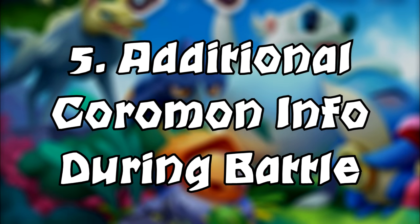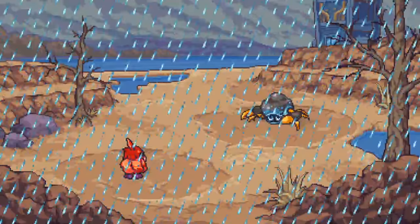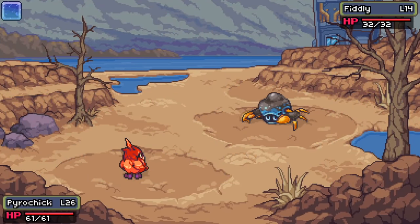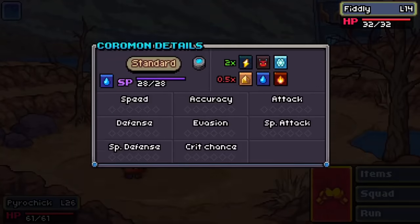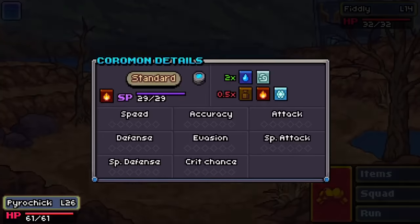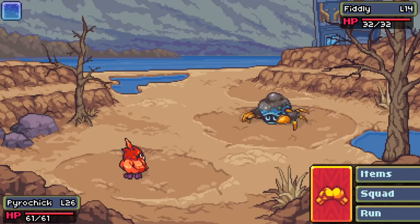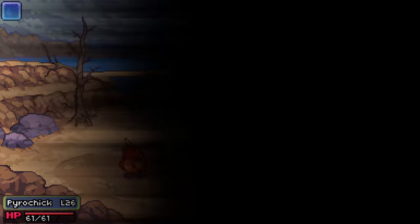Number 5: extra Coromon data. During a battle, you can actually see additional information about a Coromon by either using your mouse to click on its HP bar or by toggling up with the controller and selecting accordingly. This will let you know if you've caught this specific version of the Coromon — for example, if it's a potent and you own a potent form. This will also show you any stat changes, their current stamina balance, and more. It's really useful for completing your database and knowing what your enemy could do based on their current stamina amount — especially useful in PvP.